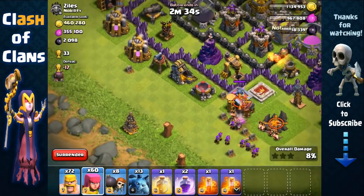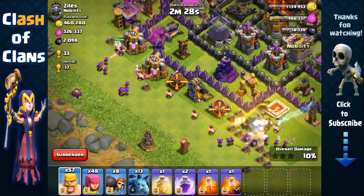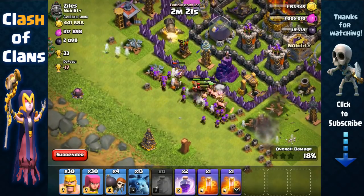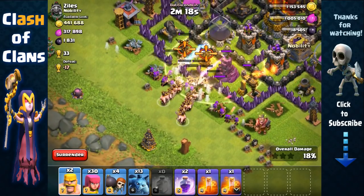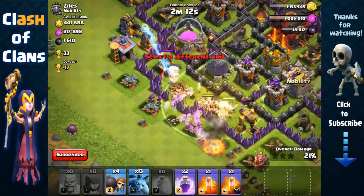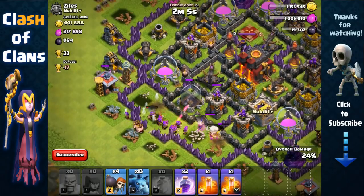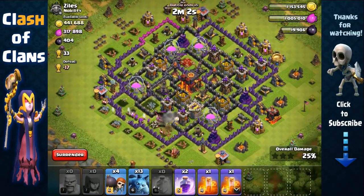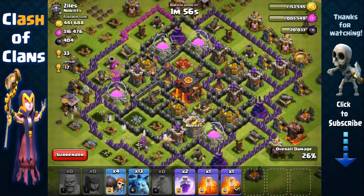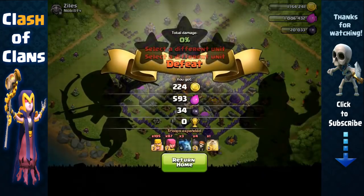Now we create some space — remove these structures with barbarians, archers behind. Same thing on this side. For the mid structure, spread some barbarians to check for giant bombs on the outside — nothing. Send out wall breakers 1, 2, 3, 4 and place a heal spell. The empty space is not a giant bomb — perfect. Now spam barbarians and archers inside; the heal spell counters that wizard tower's splash damage. All our archers over the wall quickly grab that dark elixir storage. We got everything — around 3000 dark elixir from this attack.